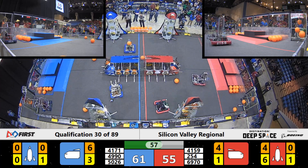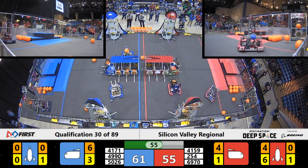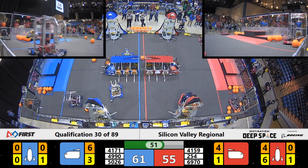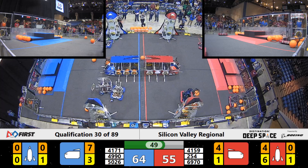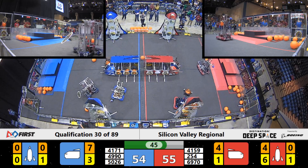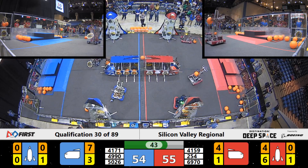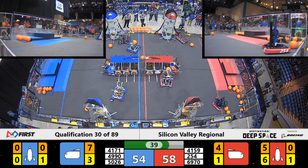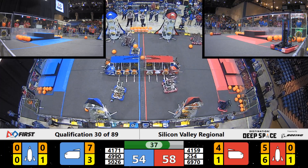Meanwhile, on the Red Alliance side, Cheesy Poops gets the 6th hatch panel on one rocket and they have 4 pieces of cargo — only need 2 more, and they've got one in their machine already. They're looking to grab one additional spot and get that rocket ready for liftoff on the Red Alliance side with T-42 seconds remaining. That's a scoring of one piece of cargo from the Red Alliance cargo side.